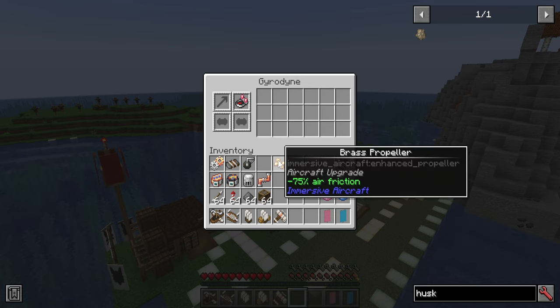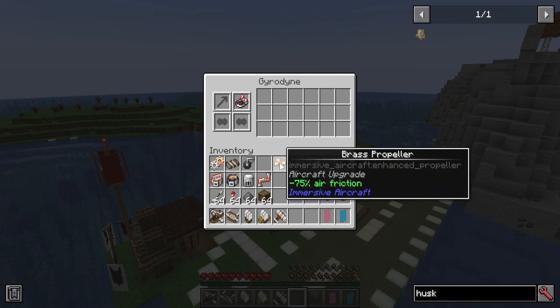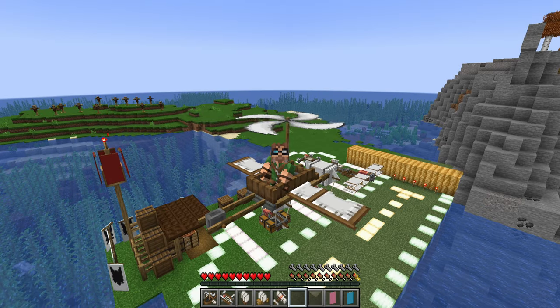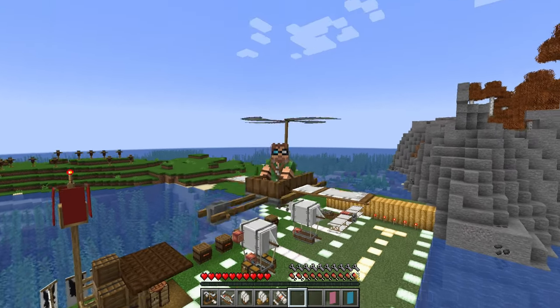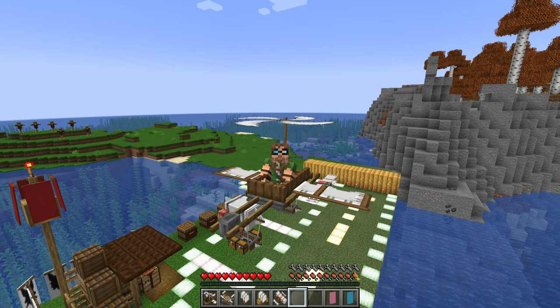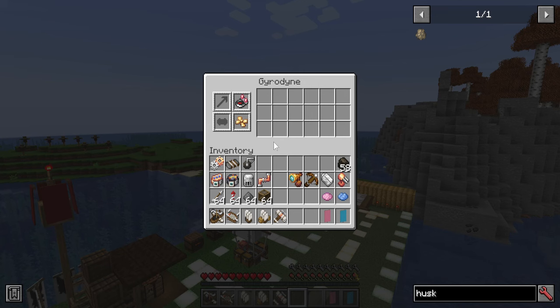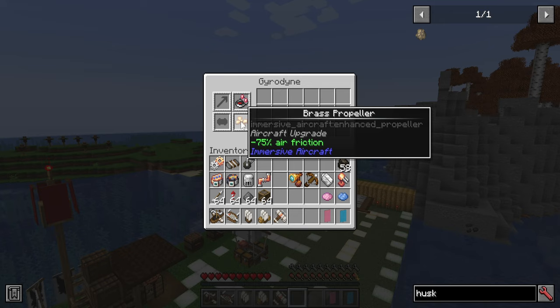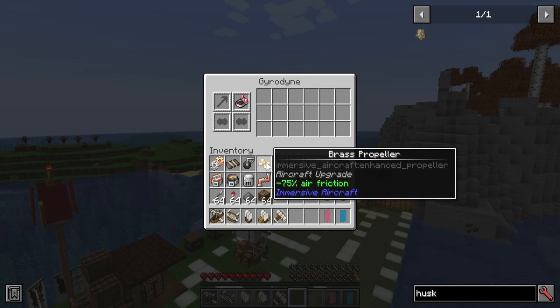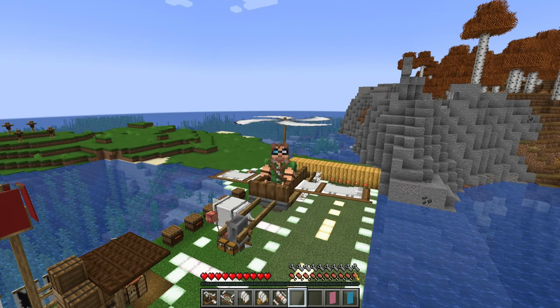A brass propeller is just some brass on top of a regular propeller, but it reduces your air friction by 75%. In my experience, it seems to make you go a little bit faster and maneuver a little bit better — everything just feels nicer overall. I can't be 100% sure specifically what it affects, but it's really nice to have for that extra control and speed.